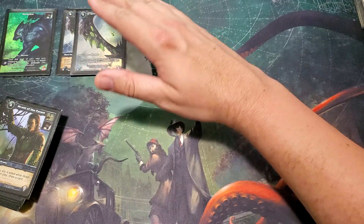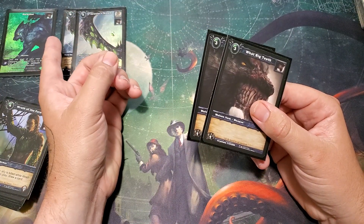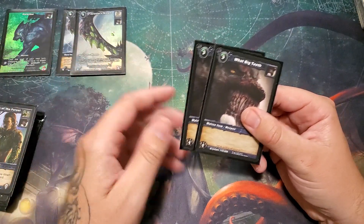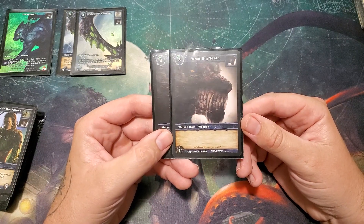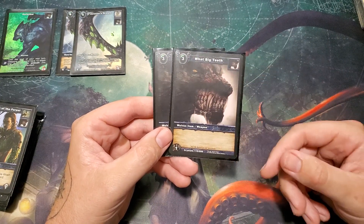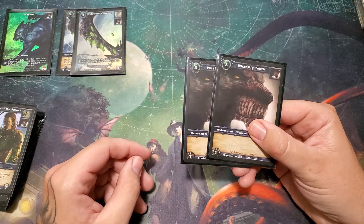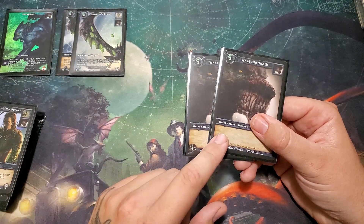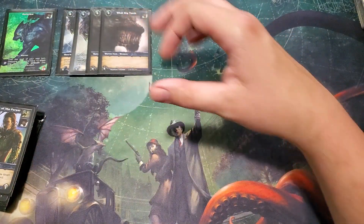I would highly recommend playing Jeweler's Dream if you are playing Dark Claw. There's another Wolven hero that buffs his allies, but I like this one a lot more. To round out the rest of the equipment, there are some other options. I chose this one — it's on the cheaper side, only one attack, but it has no durability so it doesn't break. It's a good backup plan for when your Jeweler's Dreams break or if you don't draw into them. He can always make it go to three attack, so there's still some longevity there.